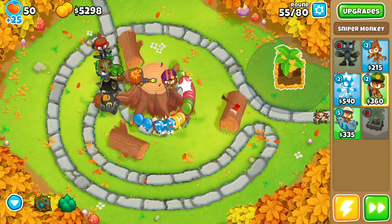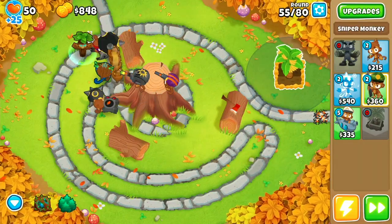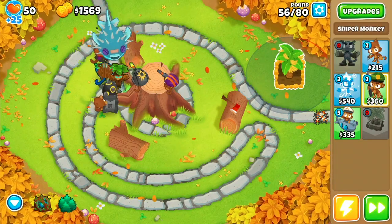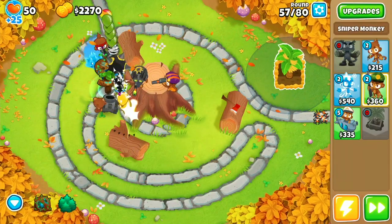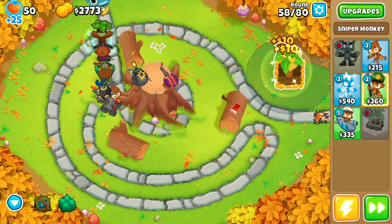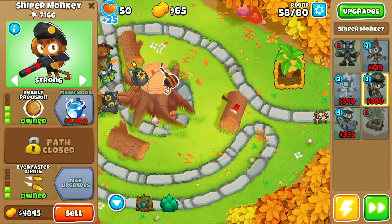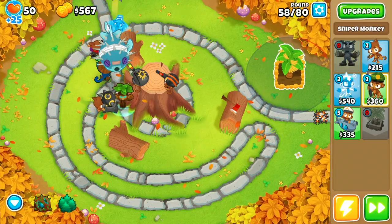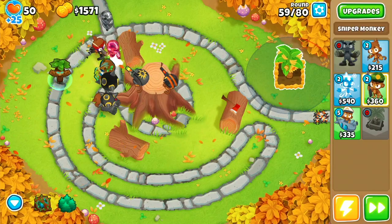Now that we have Oban's trees unlocked, you can use them to get a little extra cash and make the run quite a bit easier. I recommend continuously placing them down until you get trees placed on the far left of the track, as I like using the trees as a last resort. Next, upgrade our second sniper into a 3-0-2 and keep its targeting priority on strong — this will do tons of damage to mob class bloons heading our way.